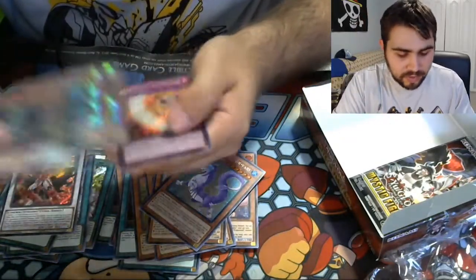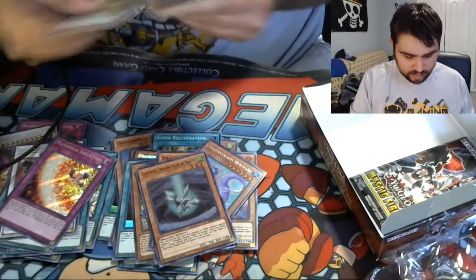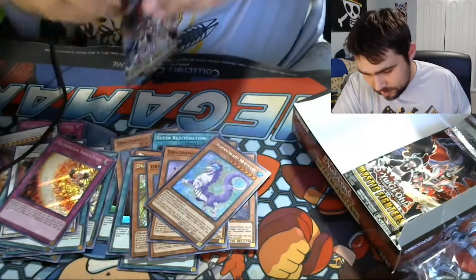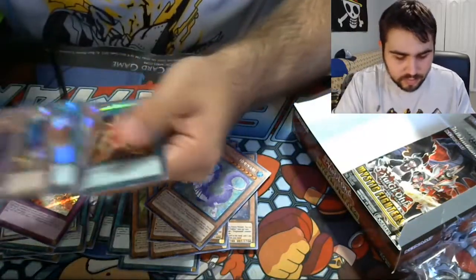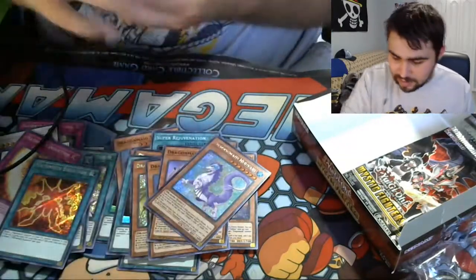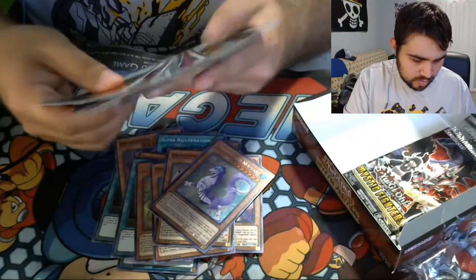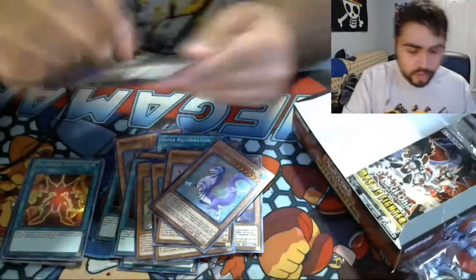Another Lightning. Wow, we went from having no Lightnings to three Lightnings. Nabla, Lonefire — that's a playset of Equations just from this box. Holy crap. I want to count: one, two, three. Wow. I pulled one, sold it, just to get three more.